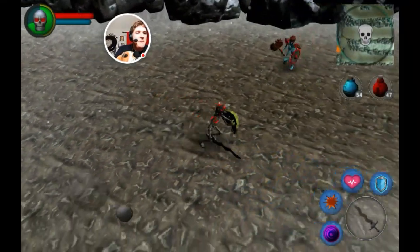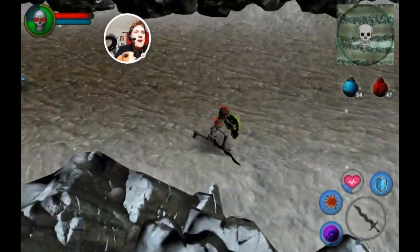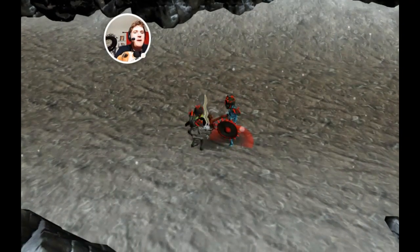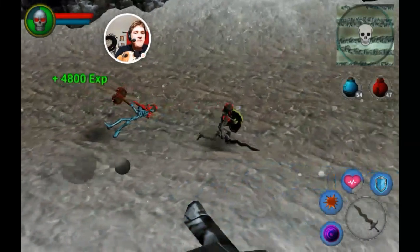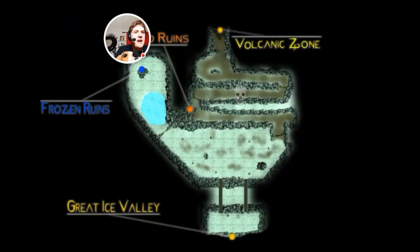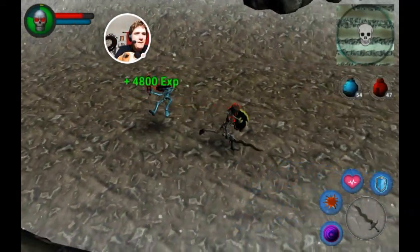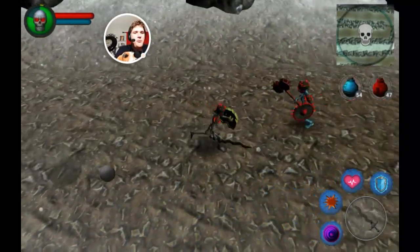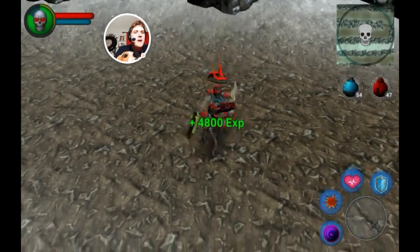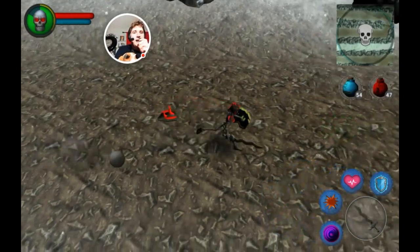Cool, I finally got the ruby helmet. We're gonna travel up there now. It's pure random what you get, so cool I got that helmet — and then I freaking died again right after I celebrated. I'm going all the way up to the volcanic zone. Continuing on forward, hopefully not losing a lot of frames. I'm still dying; I need to gain up my defense a little bit.